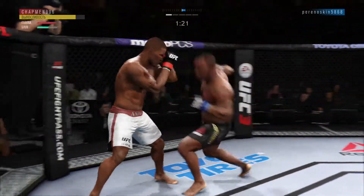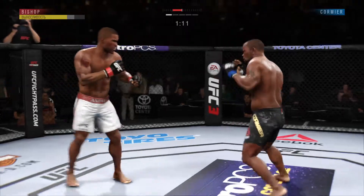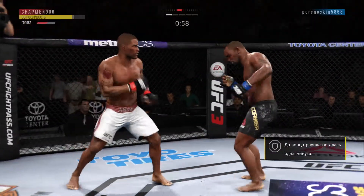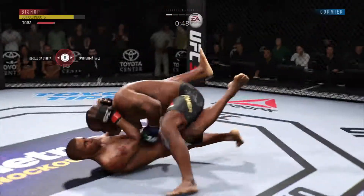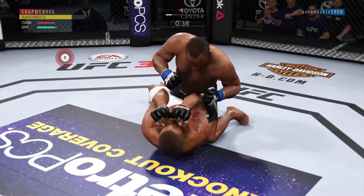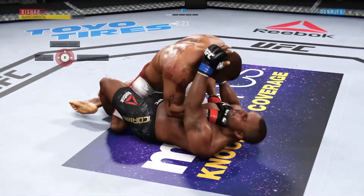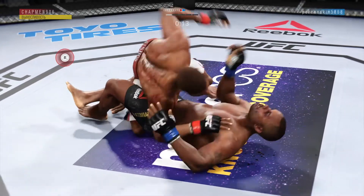Watch the shot here — he's keeping his head protected, excellent blocking. Nice punch by Bishop. Wow, Daniel's hurt. He might be out. Hammer fist gets through. Excellent posture here. Cormier gets caught with that punch — he'd be wise to get those hands up. That cut has really opened up.